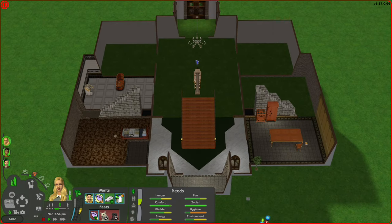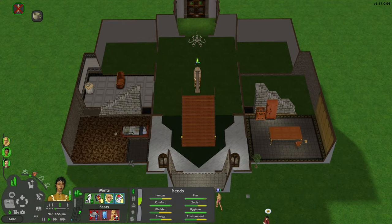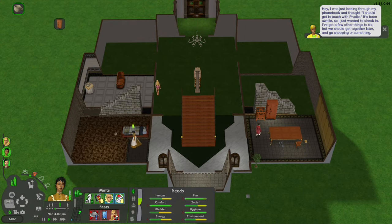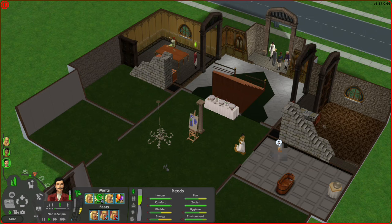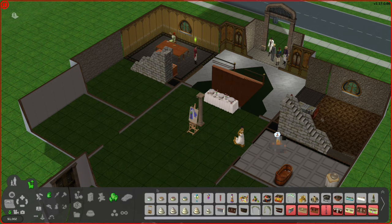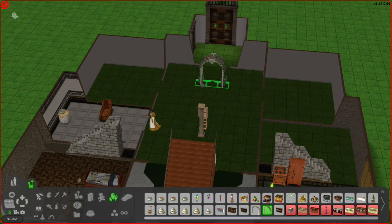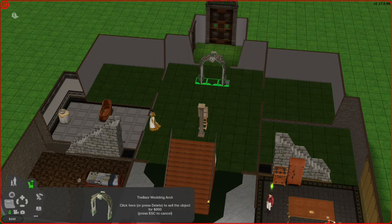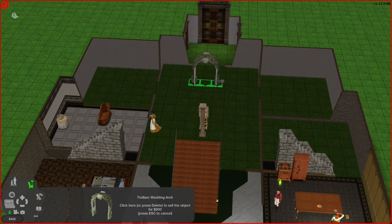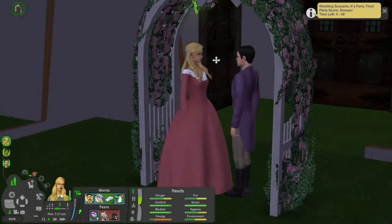Can I promise the ballroom is going to be at all presentable and beautiful? No. But it's going to be there. We don't have enough money to buy an arch, so I'm going to sell that chandelier and then we can buy one. After the wedding I'll sell the arch back — I probably won't be able to buy the chandelier again but that's okay.